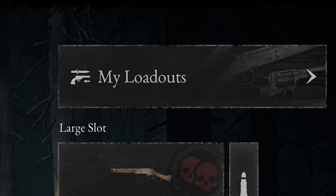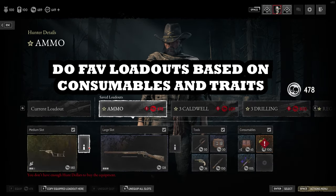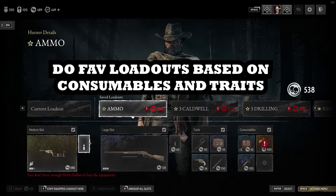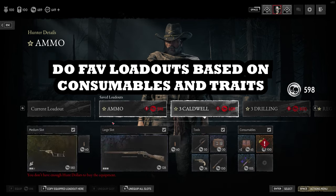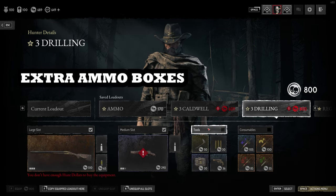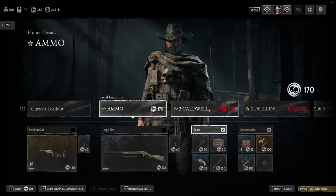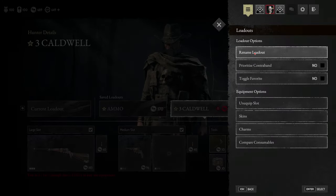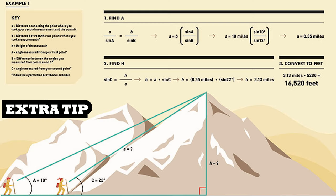Tip number three is loadouts — but not just your loadouts, do them for the consumables and tools as well. It's usually very simple to change the gun or the secondary, but it is not so simple to change the tools with the new UI. Also, you want to toggle off the primary and secondary, give it a simple name like 'ammo' or 'trio' for your trios with the choke bombs. One word makes things simpler — just use one word for the loadout name, based on the consumables and tools.